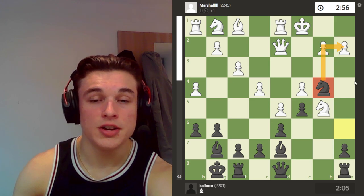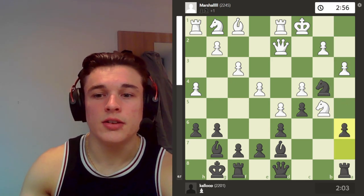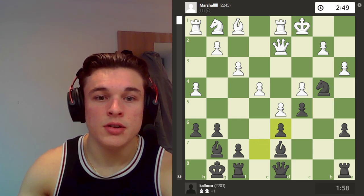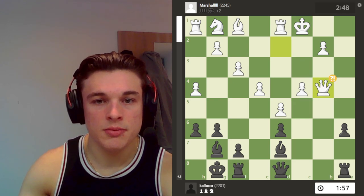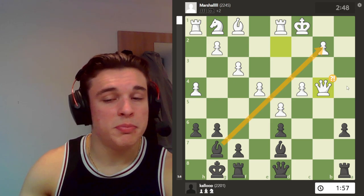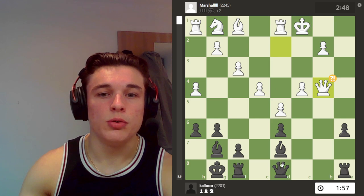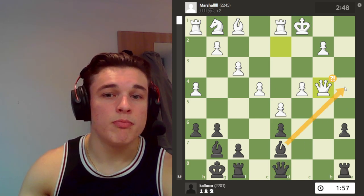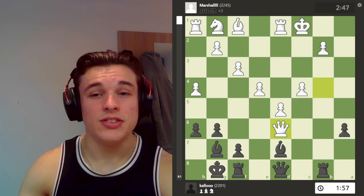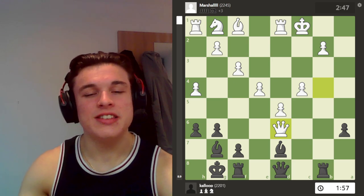I go Nb4, threatening knight takes a2 check. He goes a3. I go a6, counter-attacking his knight. He takes on d6, which is a desperado — he's going to lose his knight anyway, and my knight is under attack. So I take it, he takes my knight, I take back, he plays queen takes. Here I am down two pawns. But this bishop is just so good and his king is so open. My rooks are going to come to these files potentially, my pawn might go down the board, my queen's got easy access — my pieces are just a much higher quality. I go Rb8 and sacrifice a third pawn, then take. I'm straight up down three pawns, but the attack is so strong.